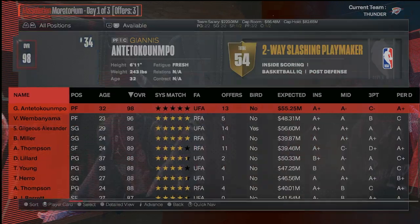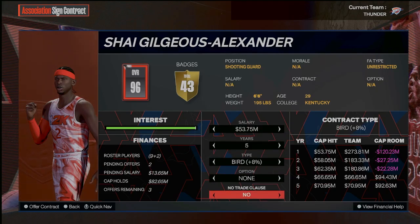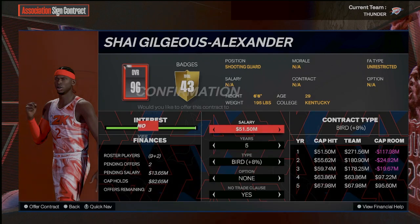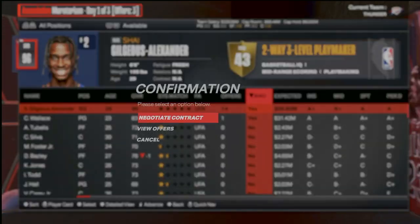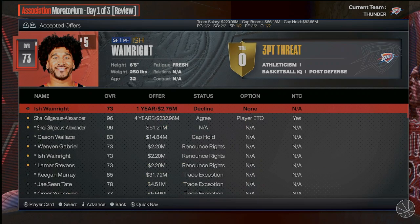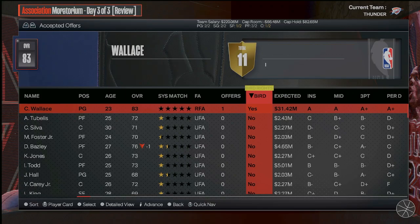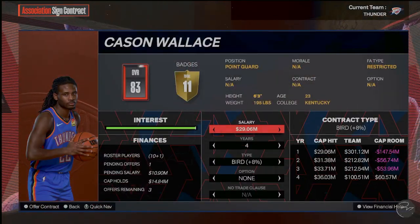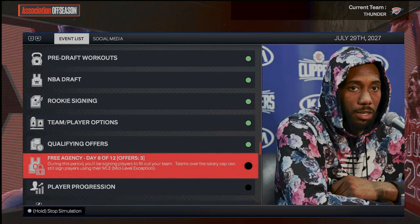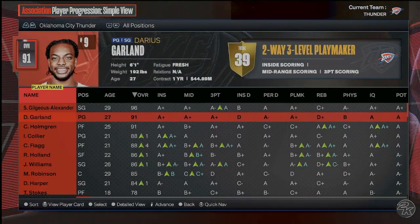We got to bring back Cason Wallace who's pretty solid for us — oh my gosh, we got to bring back SGA too. That should be our priority. The hard cap — great. If we offer a little less he'll probably take it since nobody else is really working with him. He's going to take the offer — we're good, we're in the clear. Now we do have to worry about Cason Wallace, but at this point if you want $30 million, you'll just have to accept that qualifying offer or walk, because we don't really have the money. Let's see how the team's looking in player progression — this is a dream team type of squad, this squad is ridiculous. We should be contenders, but we might not be because the simulator difficulty stuff is difficult.